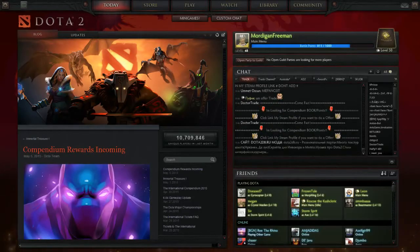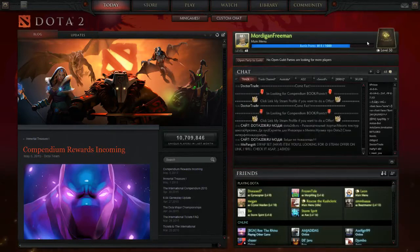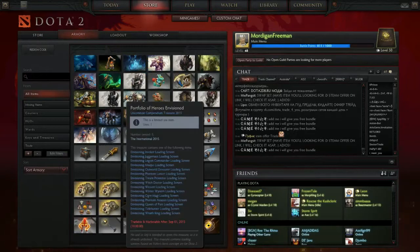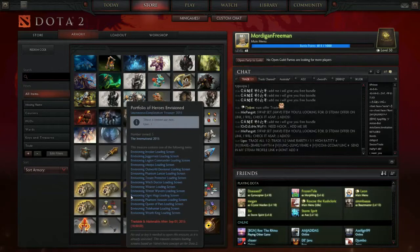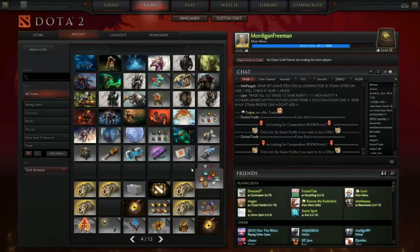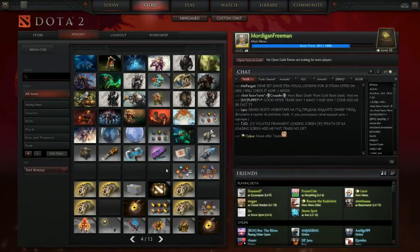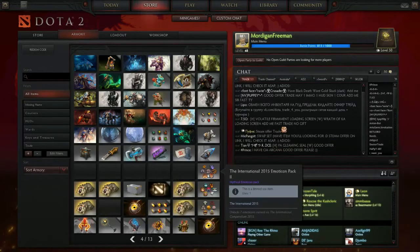What is up ladies and gentlemen, it's Winnie101 here. Today I'm going to be doing my update on the compendium this year. I've still got level 50 and I'm not sure whether I'll update it further yet, but we've got a new update that came out today with some new goodies. We have the Portfolio of the Heroes Envisioned — which are loading screens — the Motor Compacts one, two, and three, the HUD skin for this year, and the Effigy Block.